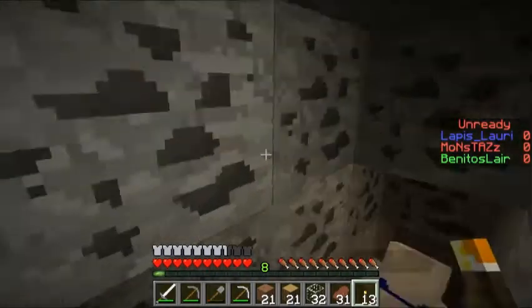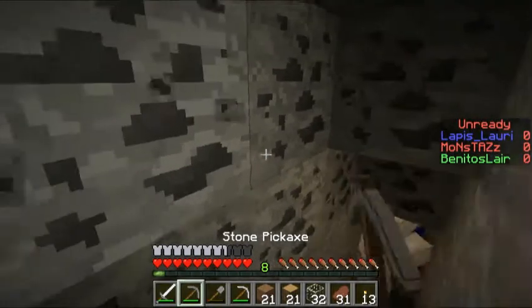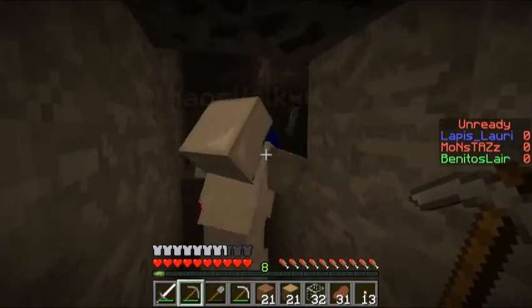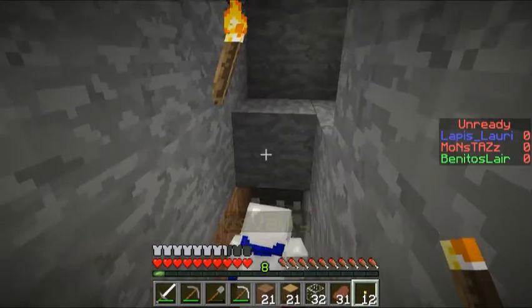There's more coal and iron. The iron is actually more important than coal at this point — extra iron is always good because we can make more iron swords to enchant if need be, or more iron armor to enchant if we have the extra levels. Why not use it?